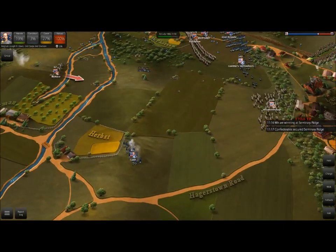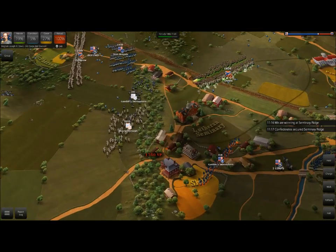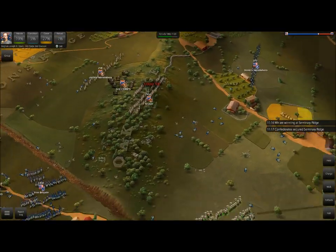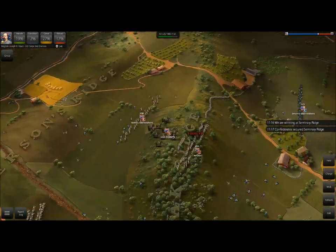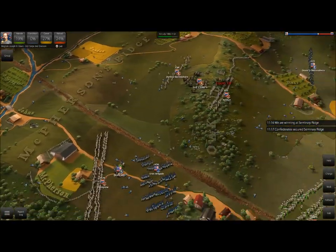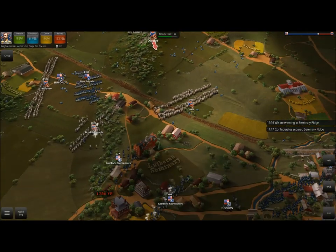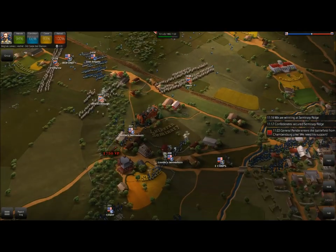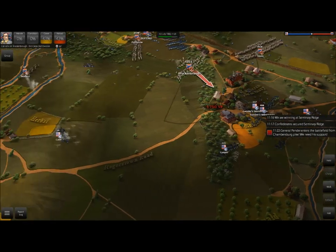Look at this position of Kalo's artillery. I don't know if he's going for a last-ditch effort at a victory. Right now he has 2,750 — so I only beat him by about 250 points. It's not really that much. General Pender enters the battlefield from Chambers Pike. We need his support. Awesome — it looks like Pender is on his way. Let's go ahead and see where he's at.